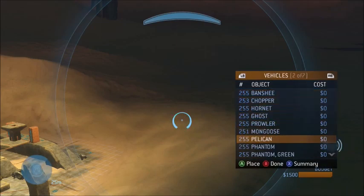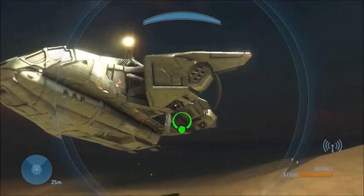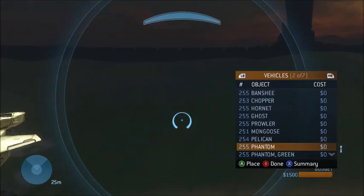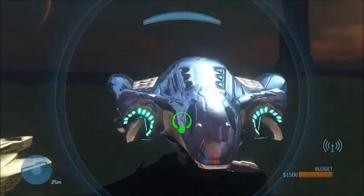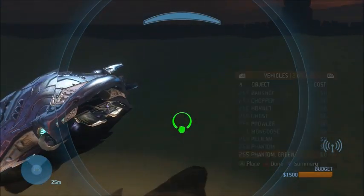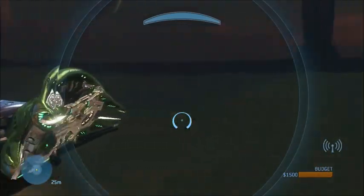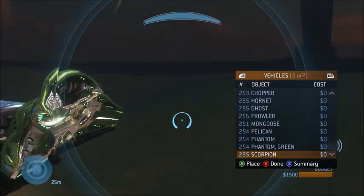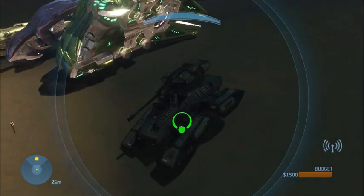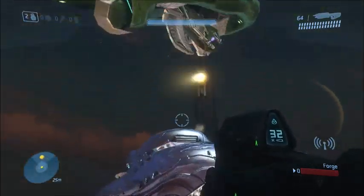He put in a pelican, and there's probably some more amazing things. There's a phantom — probably just a blue phantom, which is the brute phantom — and there's a phantom green, which is probably the elite phantom from the campaign. All he did is inject them from the campaign using this amazing software. I used it a long time ago — I'll put it in the description. It's called Assembly.